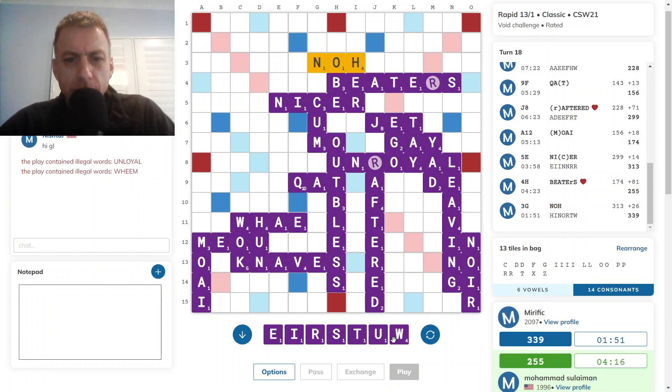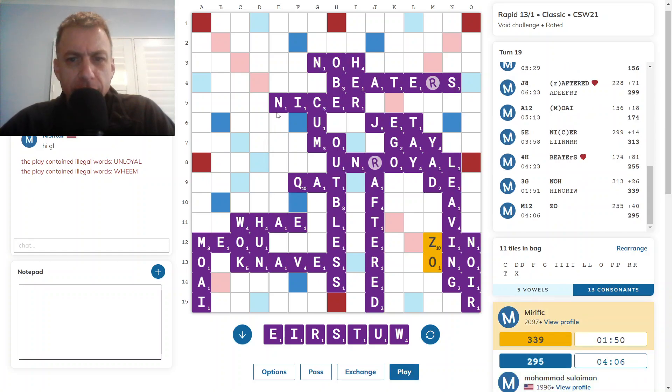W-U combo — not ideal. The rest of the rack, superb. Unrights through an N — this N not in the right spot. Opponent scores well with the Z.